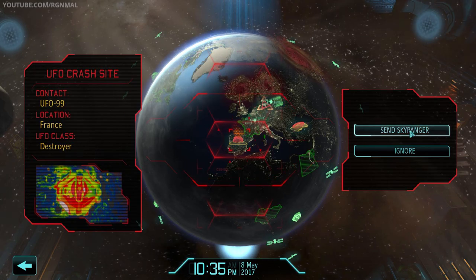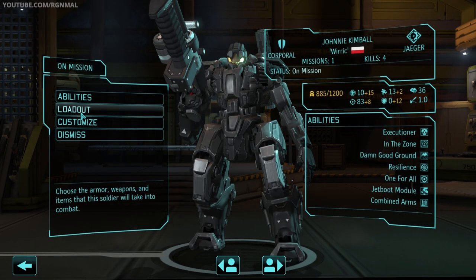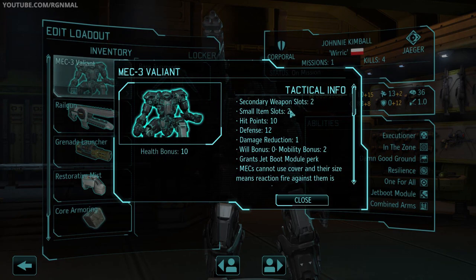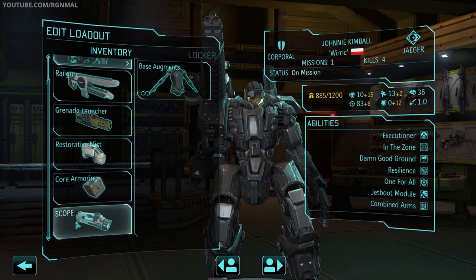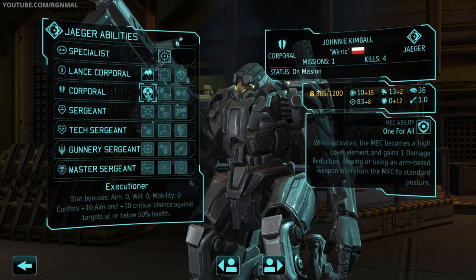I've got a beefier group put together and I'm hoping it's going to be strong enough. Starting off on the left we've got Johnny Kimball, aka Wurik. He has our Jager mech in the Mech 3 Valiant suit — 2 secondary items, 2 small items, 12 defense, 1 damage reduction, 2 mobility bonus, and now has the Jetboot module built in. Railgun, grenade launcher, restorative mist, core armoring, and a scope. The build for the Jager mech starts with In The Zone, then Damn Good Ground and Executioner.